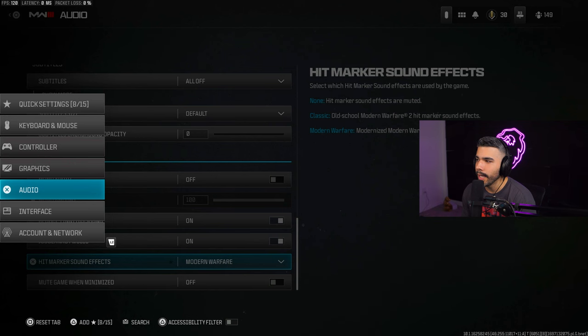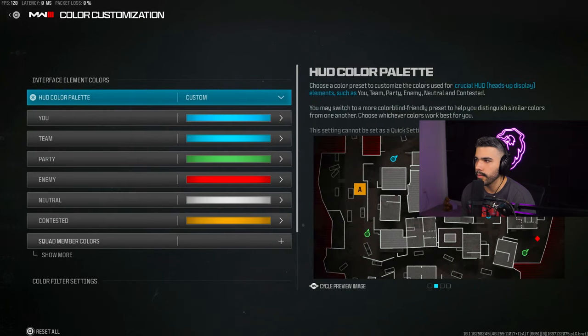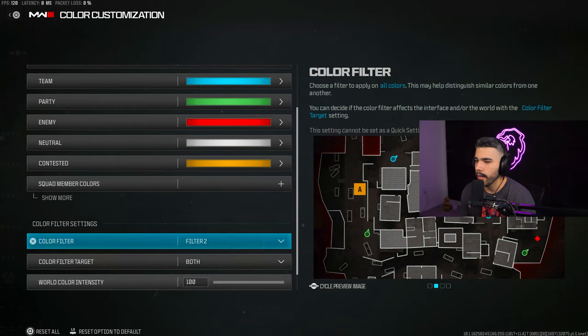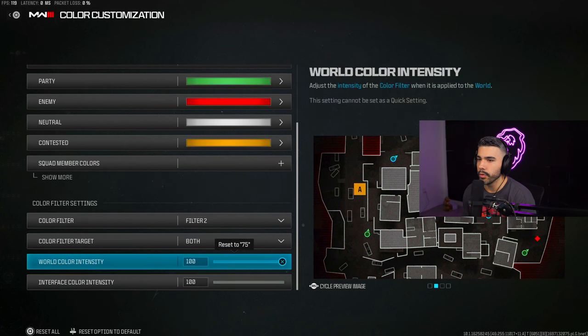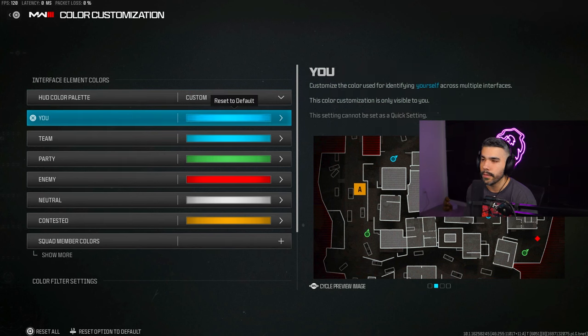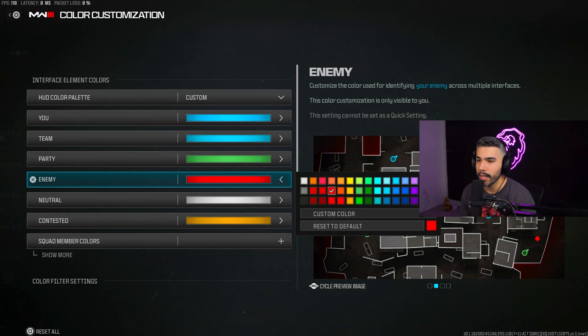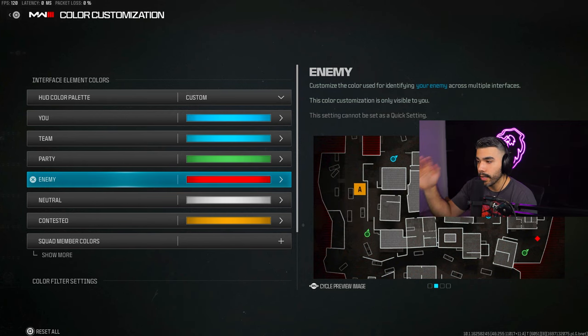For Interface, Color Customization — I use Color Filter 2, target set to Both, at 100 intensity. This adds extra color and saturation to your game so it looks less dull and more vibrant. You can also change the colors of your player and enemies on the minimap — for example making yourself pink or enemies green — which is a fun option.